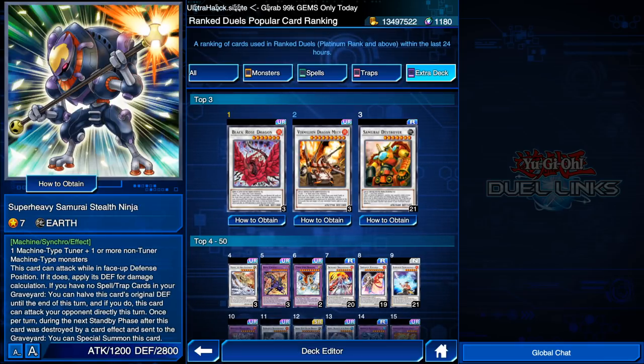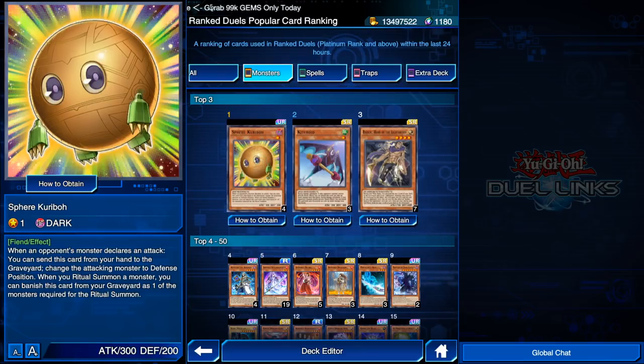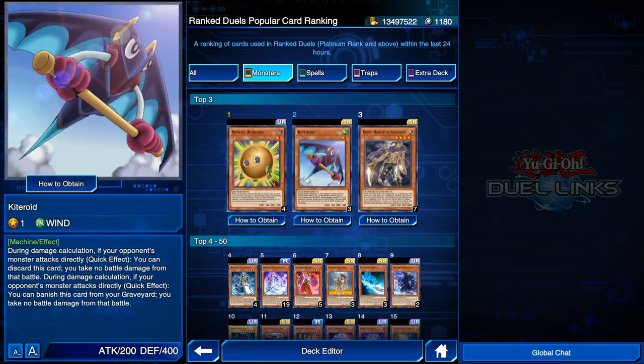Super Heavy Samurai is a deck you should constantly look out for. Looking at the top three most used cards, you see Spear Caribou and Kiteroid — meaning if you're afraid of Super Heavy Samurai, you run Kiteroid. But if you're afraid of Cyber Dragon or Lunar Lights, Spear Caribou might be a better option since it changes a monster to defense and lets you retaliate. Kiteroid negates damage while Spear Caribou gives you board control rather than damage control. Personally I prefer Spear Caribou, but for stall decks Kiteroid is also a great option.